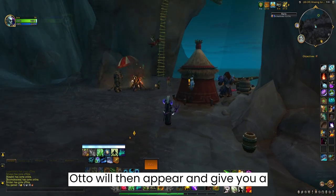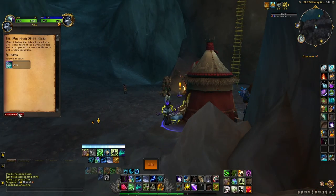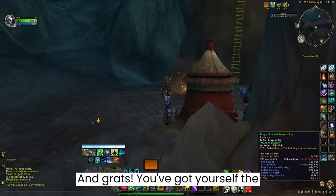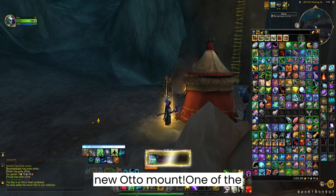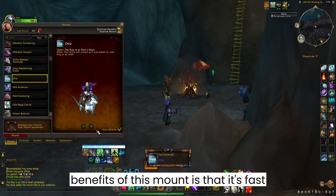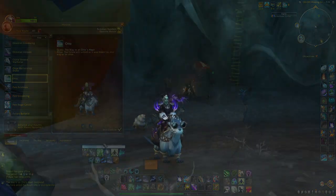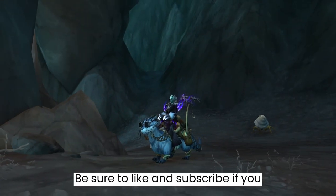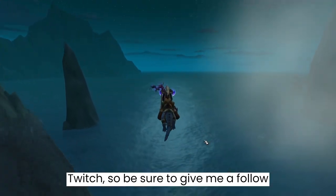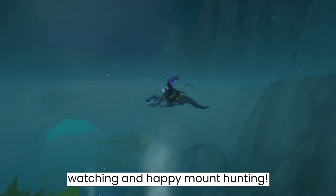Otto will then appear and give you a quest: The Way to an Otto's Heart. And grats! You've got yourself the Otto mount! One of the benefits of this mount is that it's fast both on the ground and while swimming. Be sure to like and subscribe if you enjoyed this video. I also stream on Twitch, so be sure to give me a follow to catch some live streams. Thanks for watching and happy mount hunting!